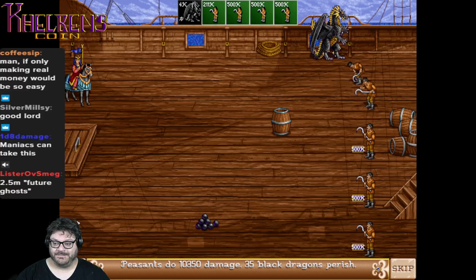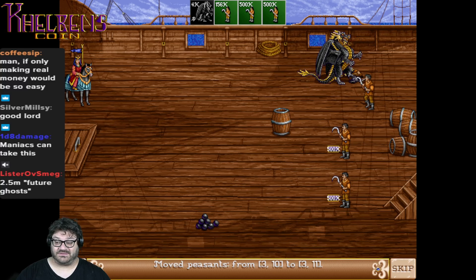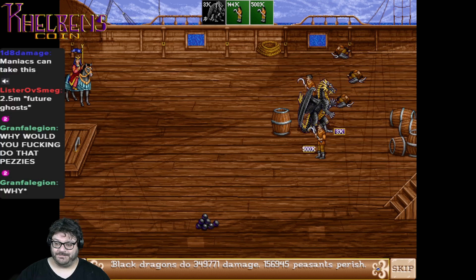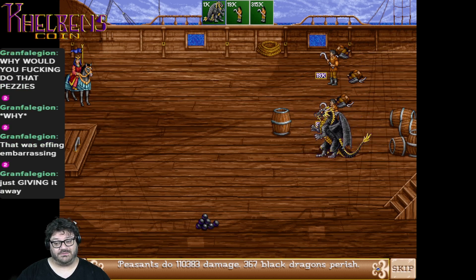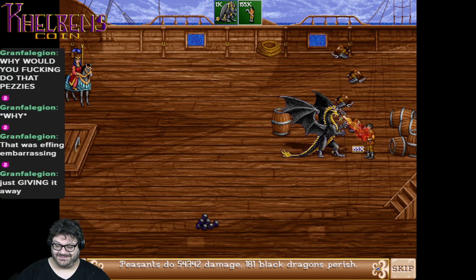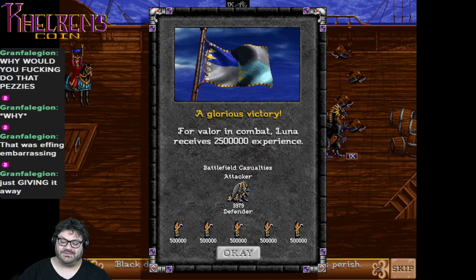The double hex attack is really coming in handy, saving the bacon of the Black Dragons — because 1,000 of them got torched right at the outset. Down to 3,000. Down to 2,000. Peasants hanging in there, this is going to be close. But it is Peasants we're talking about — 31,000 Peasants and 1,000 Black Dragons left, and the dragons win. Congratulations, you voted for the Black Dragons — they take down the 2.5 million maniacs. Just barely.